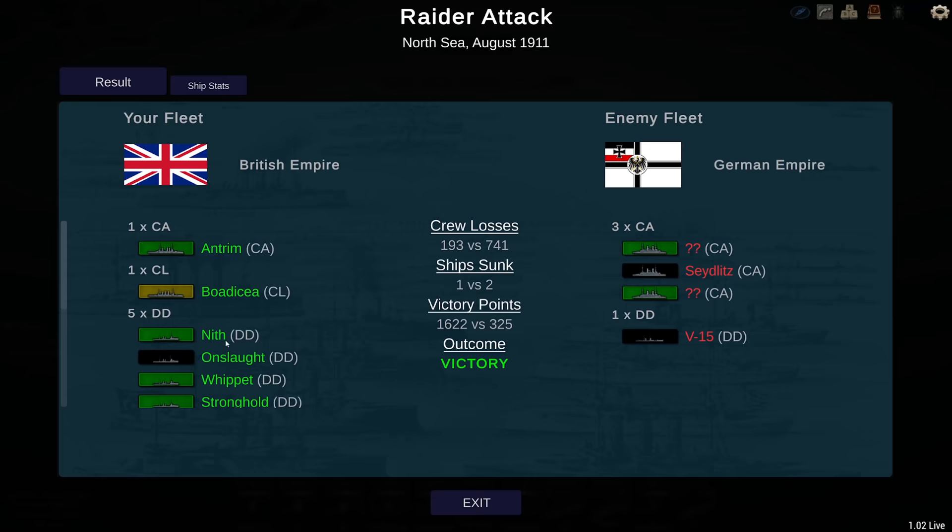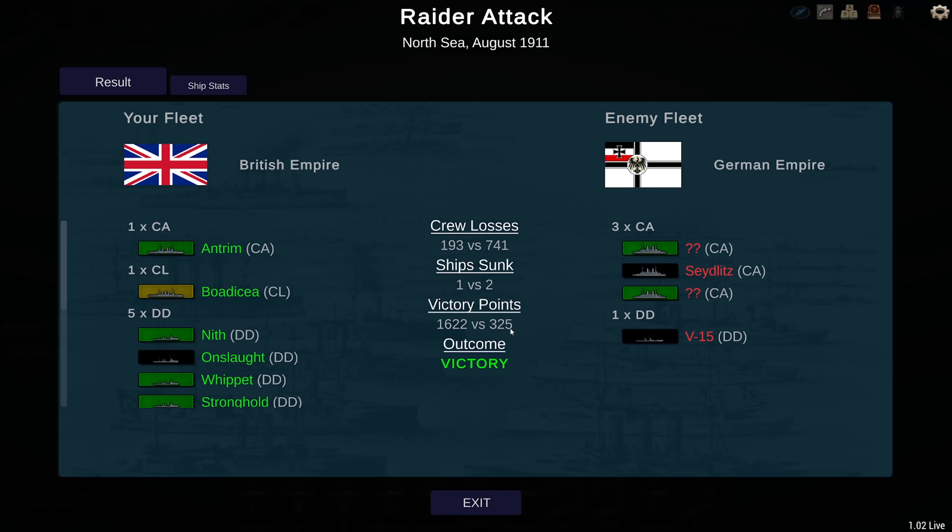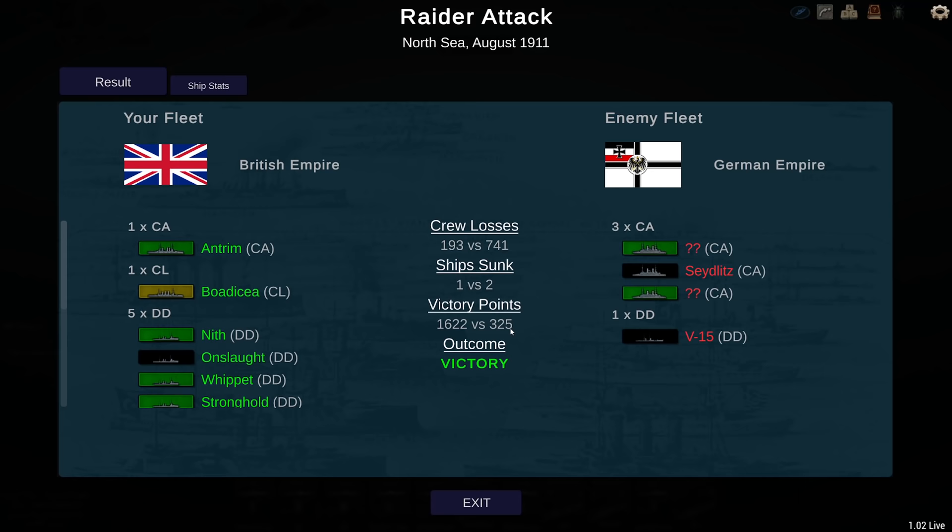This time around, the Germans did score quite a few victory points — 325. That's the loss of the Onslaught and the damage that they did to the Boudicera. But they did not come away with that without taking some serious damage of their own. The 1,622 victory points go to me. This puts the German Navy at 46 ships versus 79 of mine. But considering the firepower of their battleships and battlecruisers — those 16 capital ships combined versus my 10 — they're still not blockaded. So we still have a lot of work ahead of us. I hope you guys will join me for that in the next episode. Thank you for watching, hope you enjoyed — see you soon for the next episode.